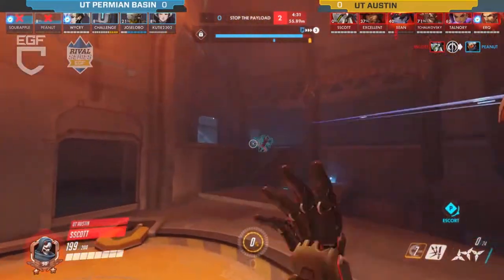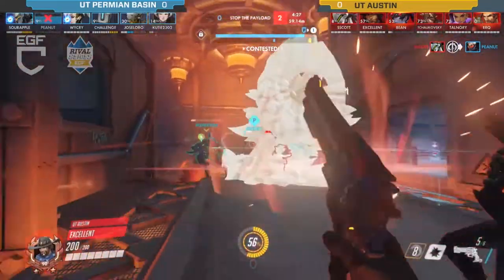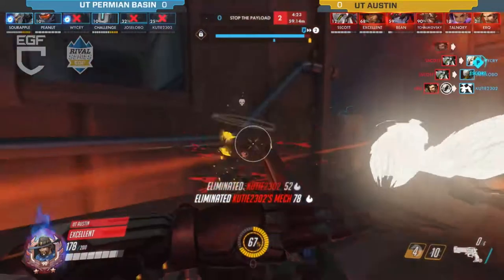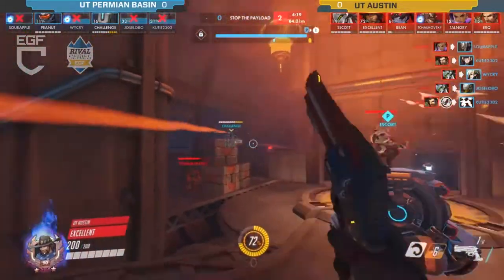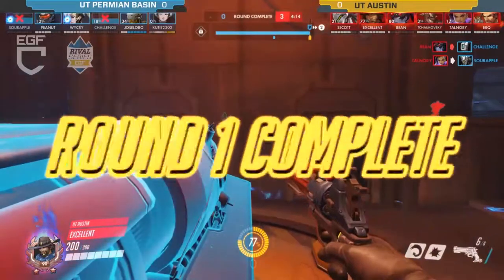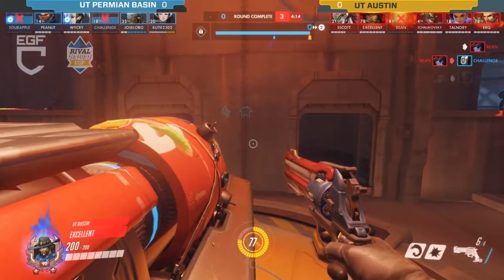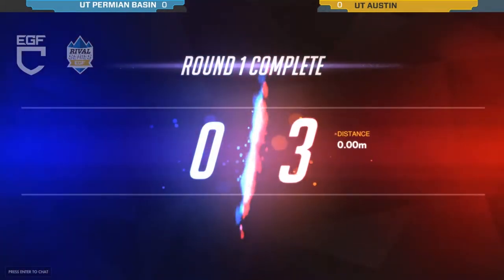D.Va was coming up to try to hop on those snipers, but she's going to be quickly de-meched. So much damage is coming out from UT Austin that shields and Defense Matrices can't do a whole lot against it. There's just so much frag being thrown at the shield that it disintegrates almost immediately.